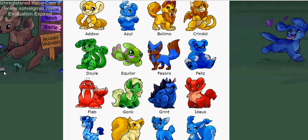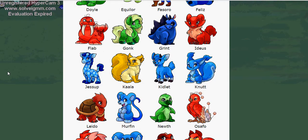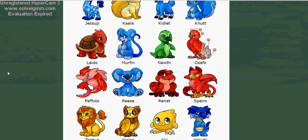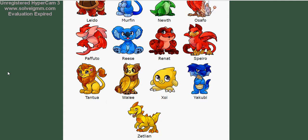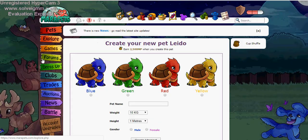As you can see, here are the pets you can actually make. I honestly don't know much about MaraPets myself. I play every so often, but this is not exactly a game that I'm overly fond of. It's all fun stuff though. We're going to go ahead and make a Lido — it looks cute. Create your new pet, Lido.